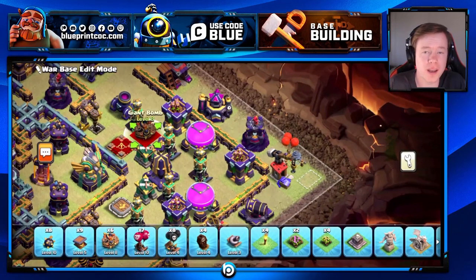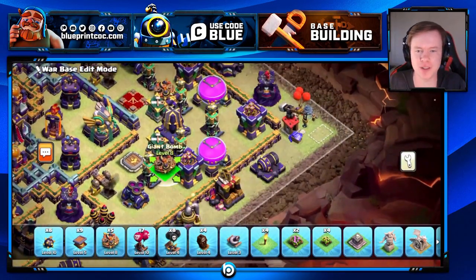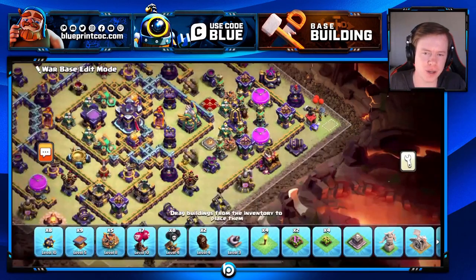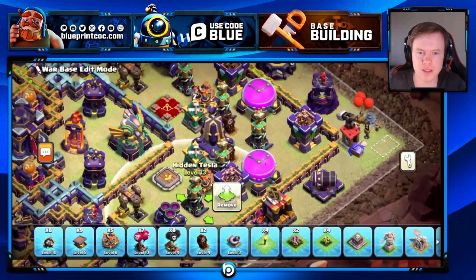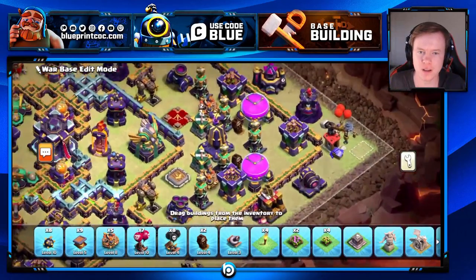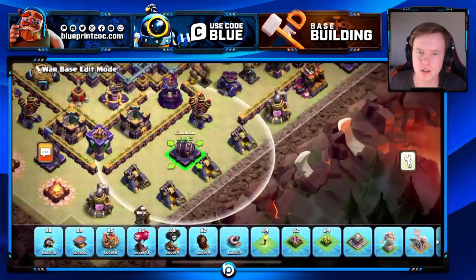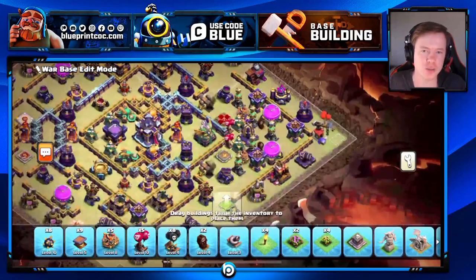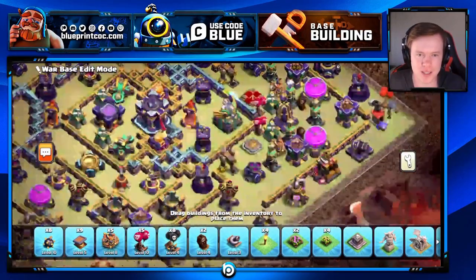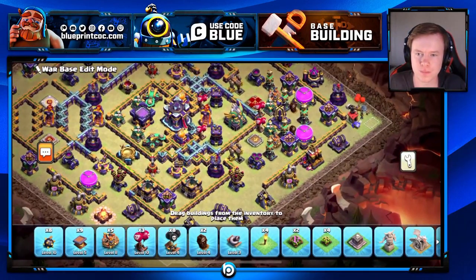That looks like the best Tesla farm spot on the base. I know a lot of you watching might go, 'he just put the Tesla farm in the exact same spot — that's not really tweaking.' But the Tesla farm operates differently here because there's a monolith there versus the eagle. The Tesla farm is protecting something completely different. Obviously, you don't want to give up your monolith for free — it's one of your most important defenses. Just because you see a Tesla farm in the same spot doesn't mean the base isn't tweaked. I don't think you could hit this base the same way. Of course — things are changing, and just the eagle versus monolith swap is already a big change.